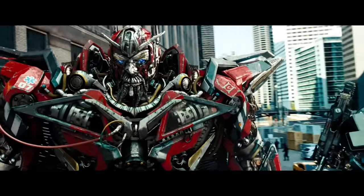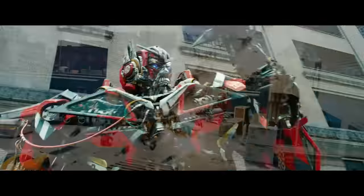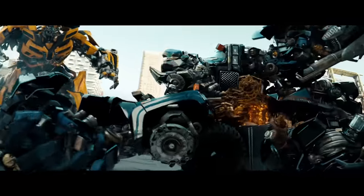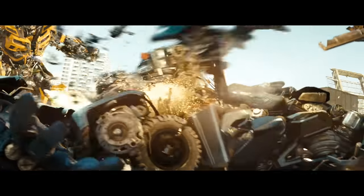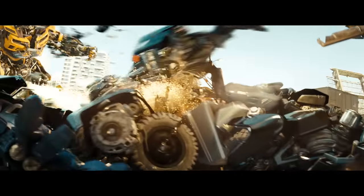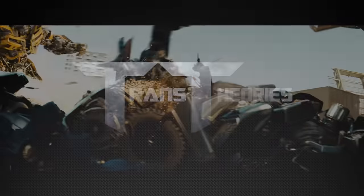Number 1. When Sentinel Prime betrays the Autobots by shooting Ironhide in the back, he goes in for one last blow to finish off the job. But if you look closely, Ironhide tried to push Sentinel's rust cannon away, with him ever so slightly moving it to the right. But due to the injuries he sustained, he wasn't quick enough to divert the shot.